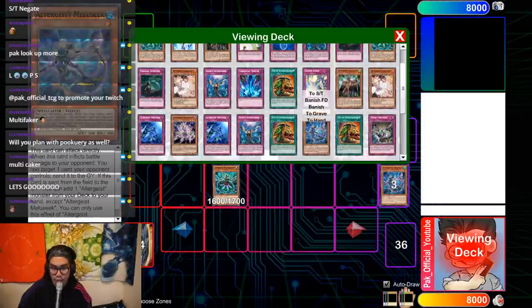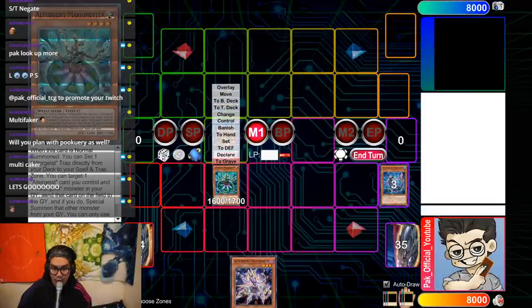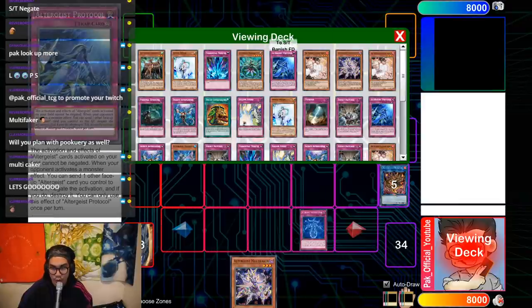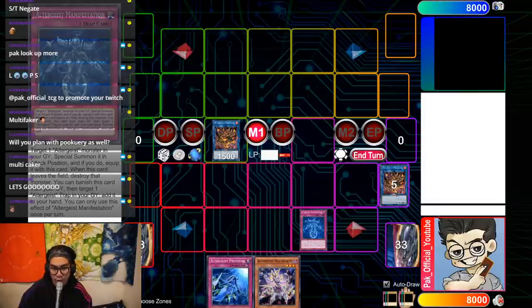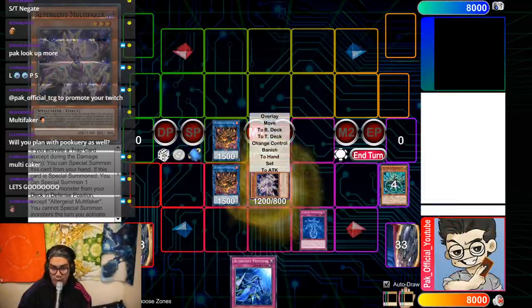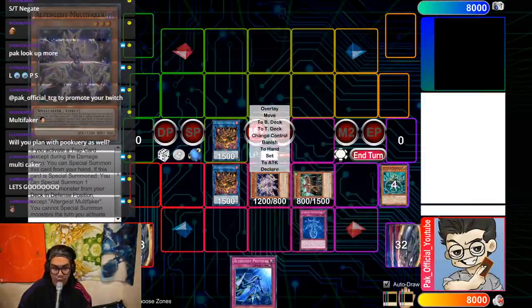Multi-Faker would then trigger, summoning an Altergeist monster from your deck — in this case I always summon Melusique because I like searching a follow-up. You link these two off into Hexia. Melusique seek would trigger, and the option is to either add Multi-Faker again or add a Marionetter. If you want more explosive power, add the Multi-Faker. You would then link Marionetter and Hexia into another Hexia, and that second Hexia because it was linked off gets you another search — either Manifestation or Protocol.